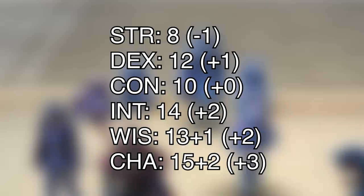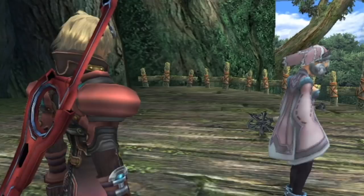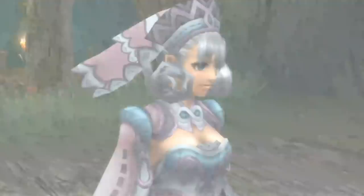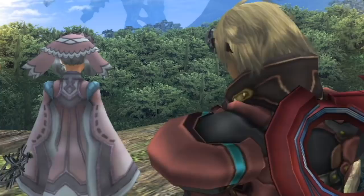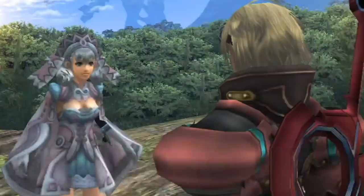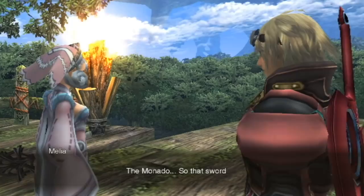We're going to go with the Noble background for obvious reasons — that gives her proficiency in one additional language beyond the common and celestial she gets from her race, as well as the primordial she gets from being a Storm Sorcerer. Xenoblade 1 uses exactly one language, so I'm just going to put common plus 3 on the character sheets and leave it at that. She also gets skill proficiencies in history, persuasion, and one type of gaming set. The background also comes with the Position of Privilege perk — basically a roleplay exclusive thing where you're welcome in high society, you can pull your title to do specific things, and other highborn individuals will consider you equal. Obviously this would need to be amended for the setting, where most people outside of the Hyantia would treat her with respect, but obviously the few that hate her for her Homs heritage are going to completely ignore her Position of Privilege.